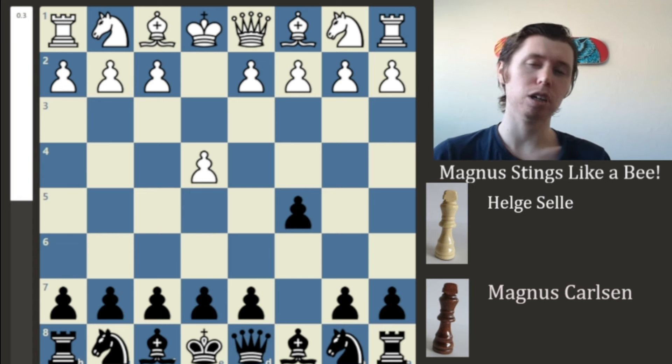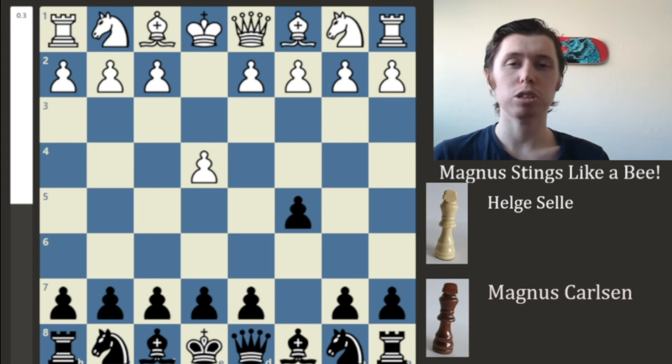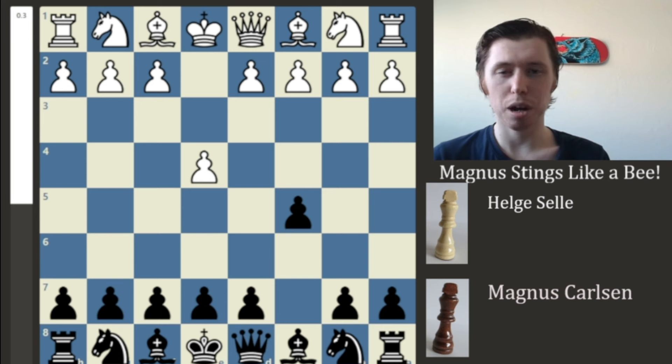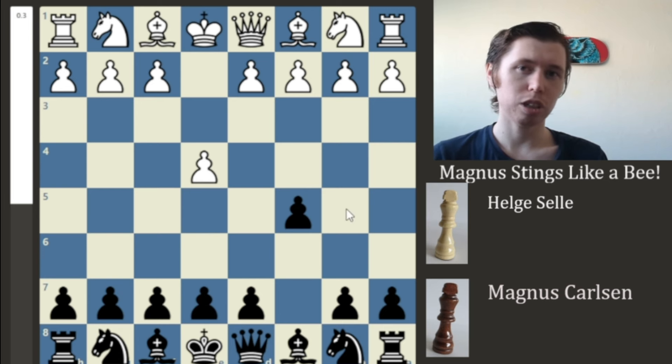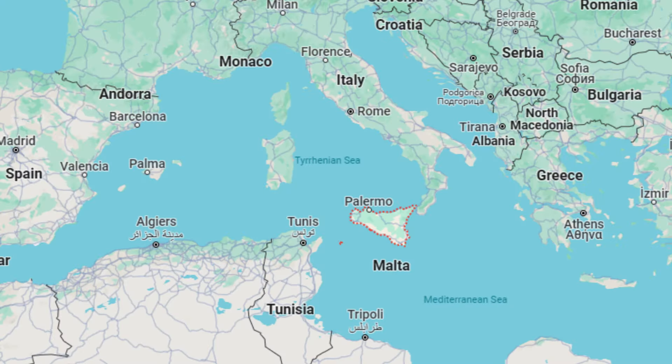You have the closed Sicilian, open Sicilian, gambits, the Smith-Mora gambit, a whole bunch of different stuff. I'm not going to go into all of that because this is one of the most complicated openings in the game of chess. The only thing you really need to know is that the Sicilian defense is named after the island of Sicily, which is off of the Italian coast, located right here.